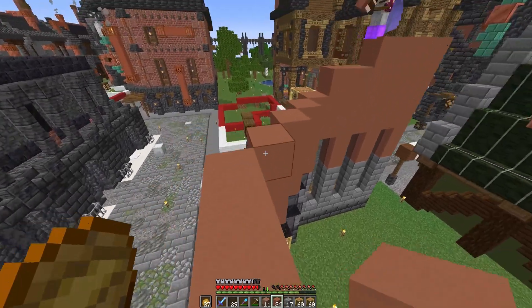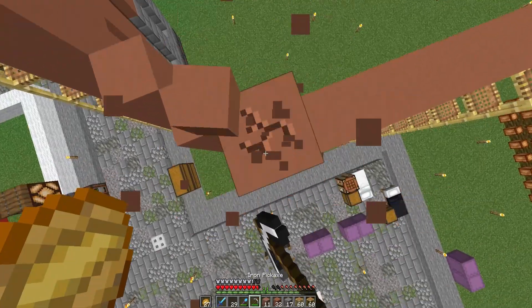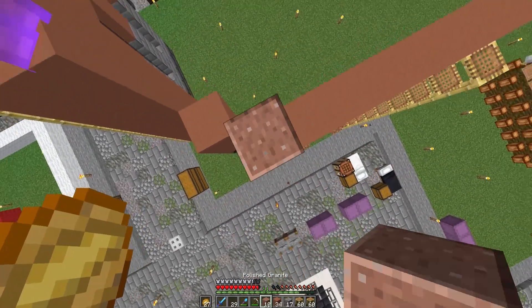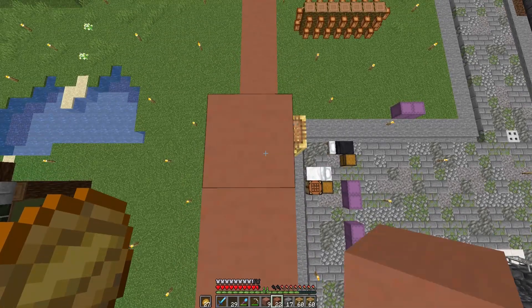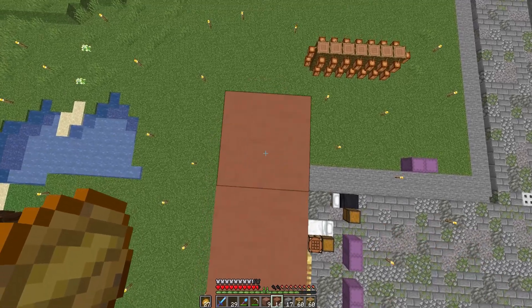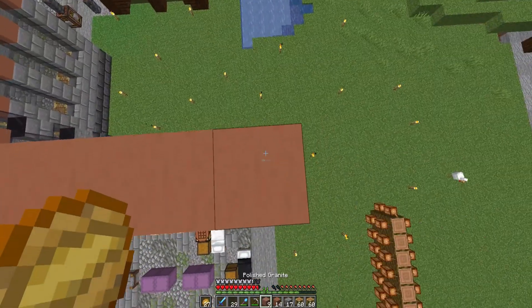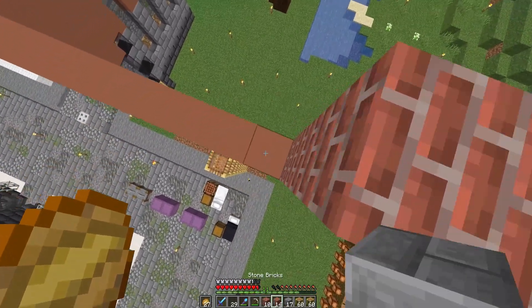We've added the tinted glass in on the side and we're moving on to the next layer. This is a two-story building and the windows on this level are just a little bit smaller. We need to leave spaces for two windows here, and then we've got some bricks coming in.